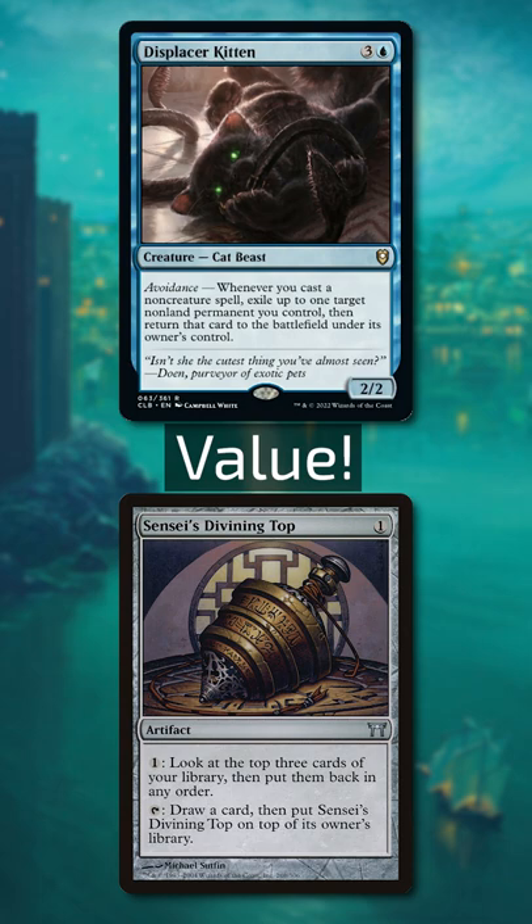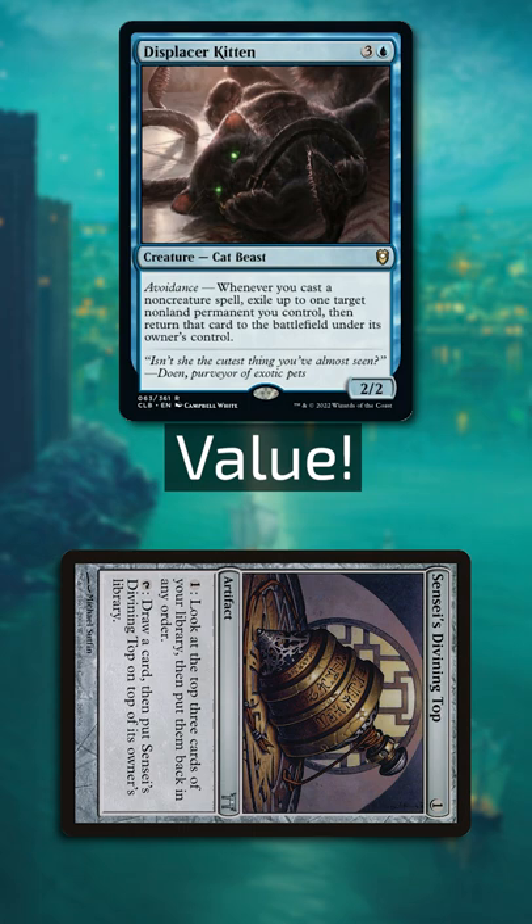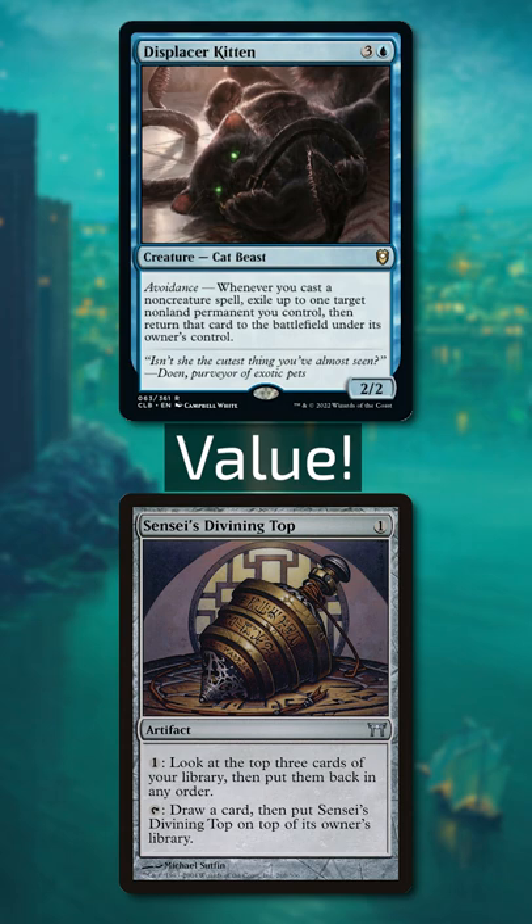Kitten doesn't just blink creatures. Sensei's Divining Top is one of the best non-creature permanents to use with the Kitten, as it allows you to tap the top to draw a card, cast an instant, and then blink the top in response to its ability, netting you a card from every instant in your hand.